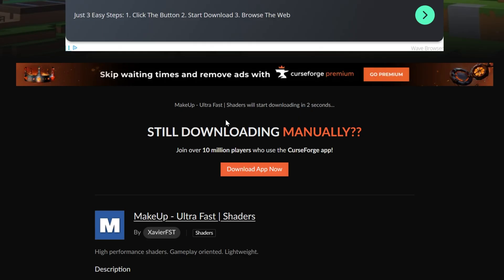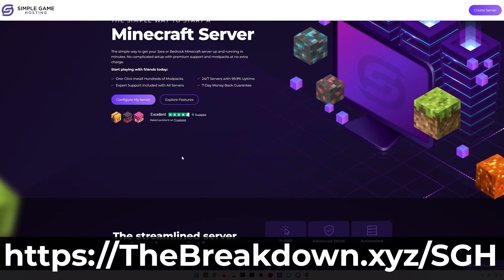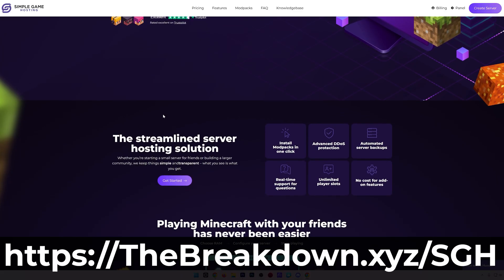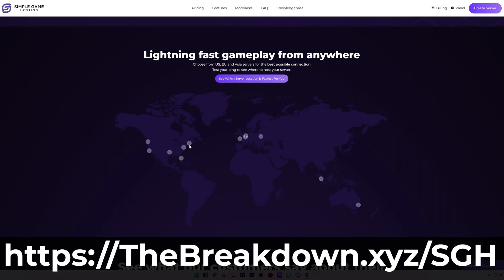Now while this is downloading, a quick message from our hosting provider Simple Game Hosting. Go to the first link down below to start your very own 24-hour DDoS protected Minecraft server for you and your friends. You can easily add mods, plugins, and mod packs to your server and use shaders on your server as well. There's even expert live chat support to help you out, so if you want to play Minecraft 1.21.10 with your friends, do it the simple way at the link down below: thebreakdown.xyz/sgh.